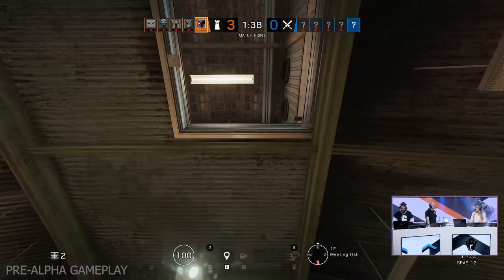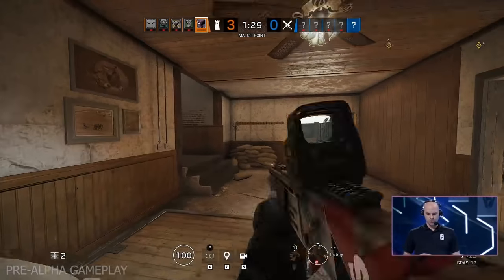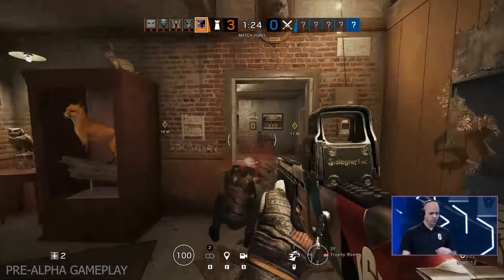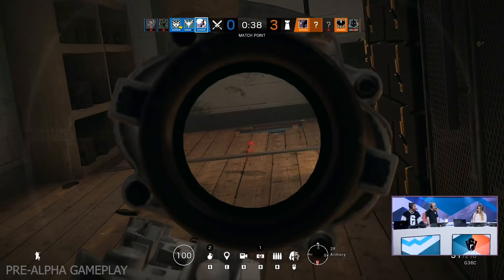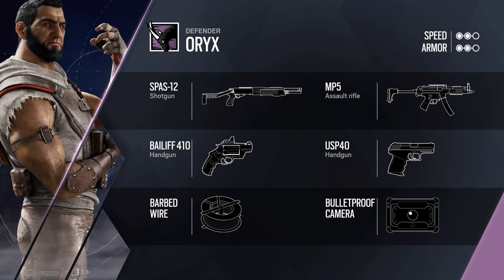What was the thought behind adding an operator who can do what Oryx can do? It's been a while since we did a proper roamer, so we brought him all the tools he needs to be a pain for the attacker — everything about him is about ruthless aggression, moving around the map and being in your face. His loadout: Oryx is a two-speed, two-armor operator. He brings the SPAS-12, which is great if you want to be in your face with attackers, or the MP5 for mid-range — though he does not bring an ACOG with his MP5. On secondary weapons, there's the Bailiff 410, super useful for opening hatches, or the USP-40 for reliability. For secondary gadgets, he has barbed wire for sound cues and slowing down attackers, or the bulletproof cam to check if it's safe to go up a level.